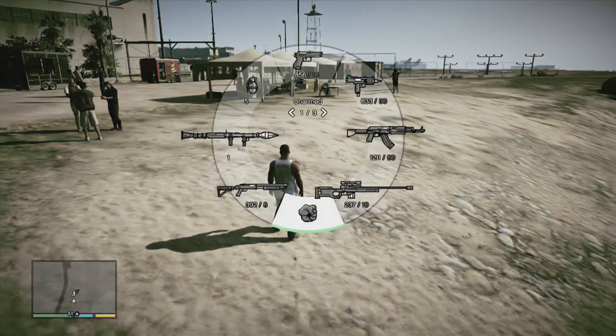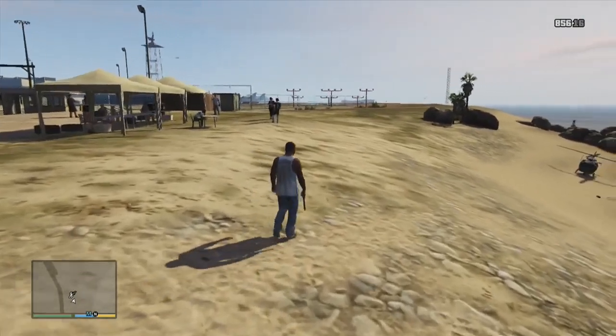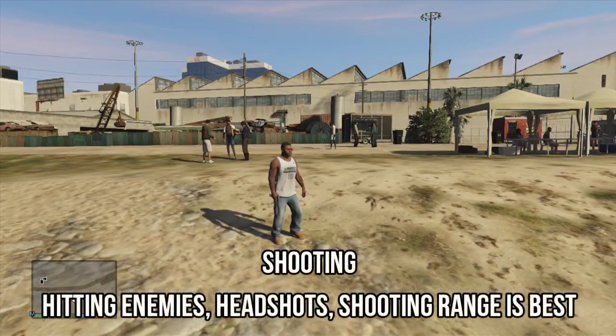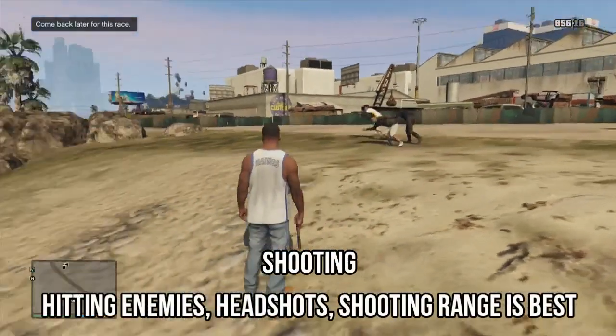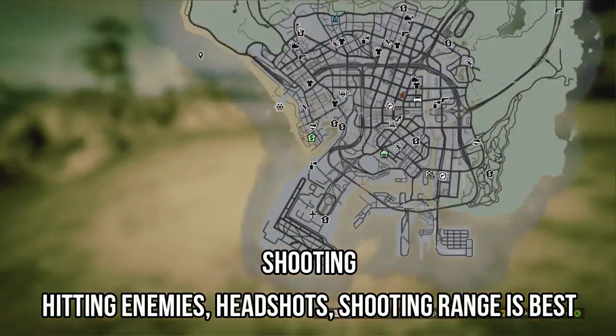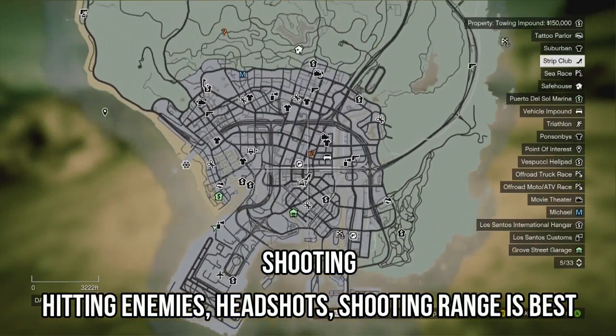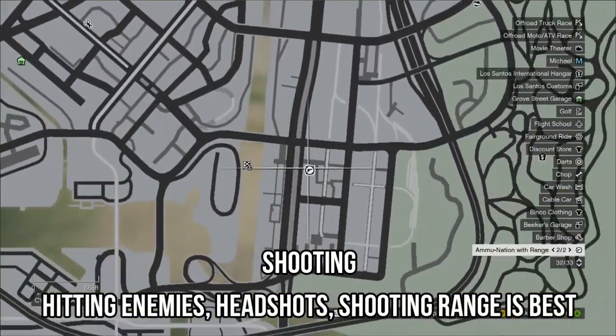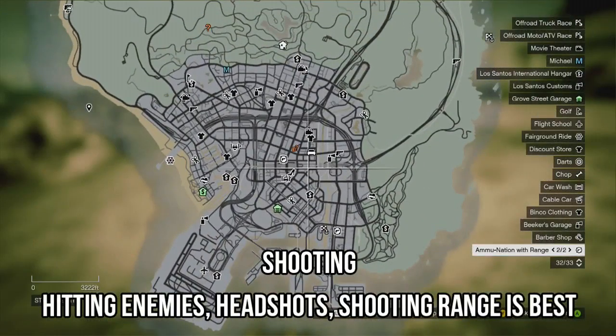Shooting is probably the most important stat in this game. Without shooting skill you're going to be missing shots, headshots will be much harder, and your crosshairs will fly all over the place — so if you're going to do one of these first, I'd recommend shooting. All you need to do is get headshots and hit enemies — don't miss your shots. But the best way to level up shooting is to go to one of the Ammu-Nation shops with a range. Go to the back of the shop and do the challenges — it costs I think around $14. They will give you challenges with pretty much every single weapon in the game, and the better you do, the more gold medals you get and the faster you will level up.